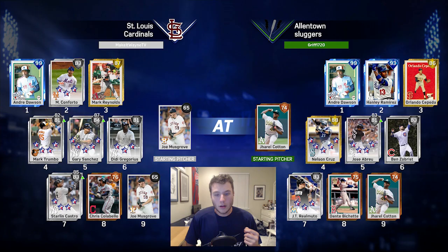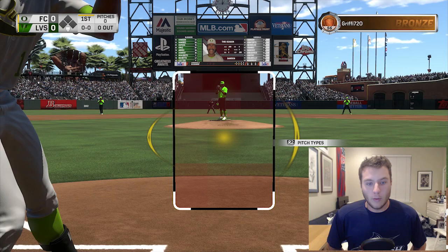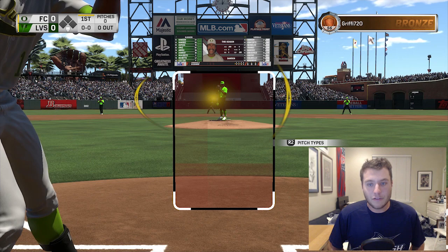If you're enjoying the daily Battle Royale and want to continue to see it, make sure to leave a like on this video. Looking at my opponent's lineup - he is the Allentown Sluggers. He has Andre Dawson at the top of his lineup as well, with Hanley Ramirez, Orlando Cepeda, Nelson Cruz, Jose Abreu, Ben Zobrist, JT Realmuto, Dante Bichette, and Jerell Cotton on the mound. Two diamonds and two golds. We have Joe Musgrove on the mound.